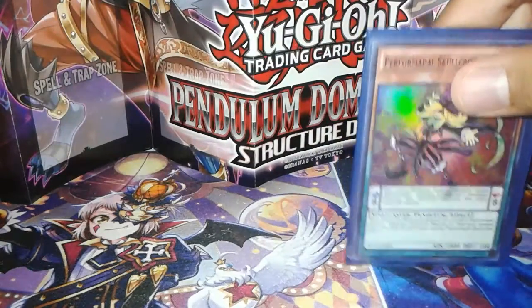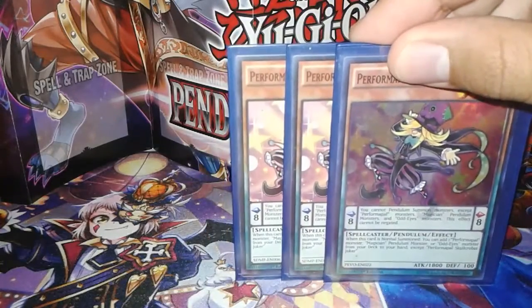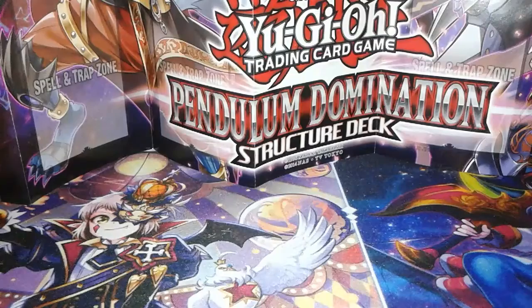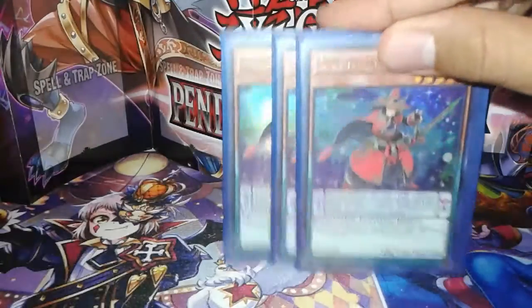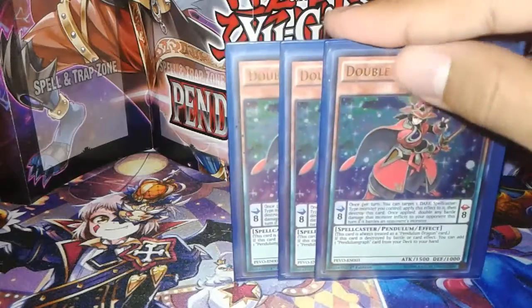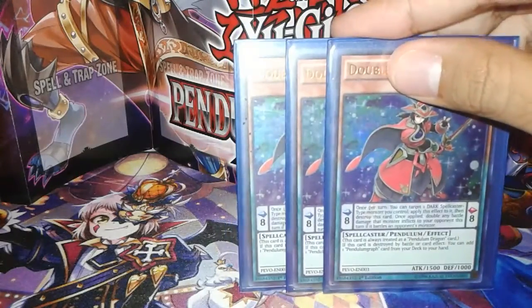I play three copies of Performapal Acrobat Joker. Pretty much he's your Stratos — he brings out a search for anything and I'm really glad he's at three. Next I play three copies of Double Iris Magician. He's my main combo card to search out my Star Pendulumgraph and my Time Pendulumgraph, and he's treated as a Pendulum Dragon always.